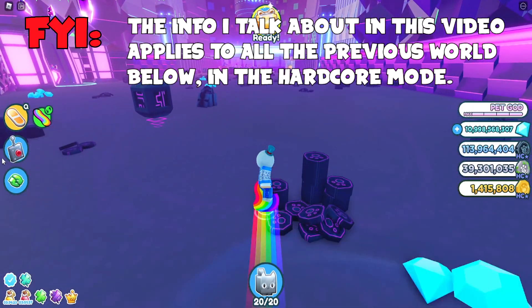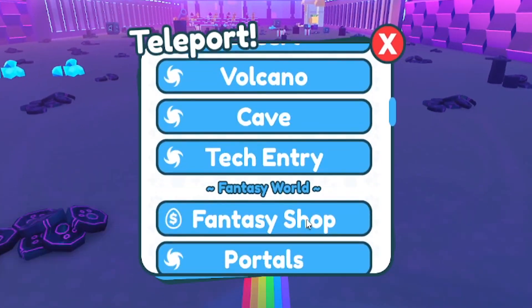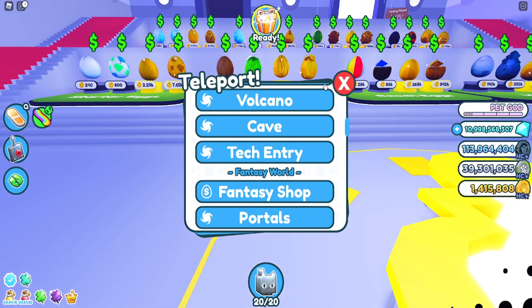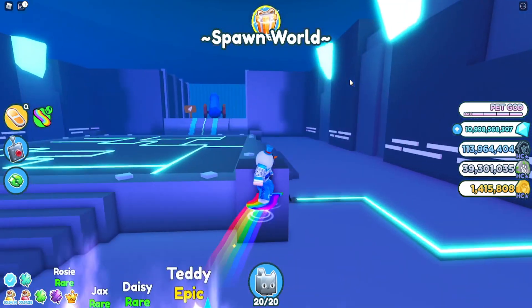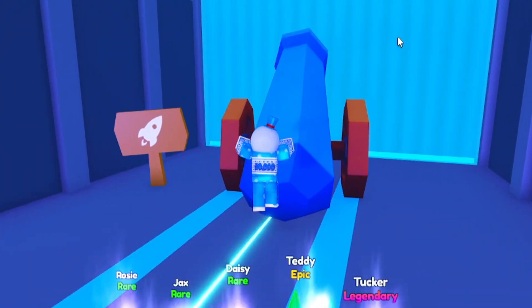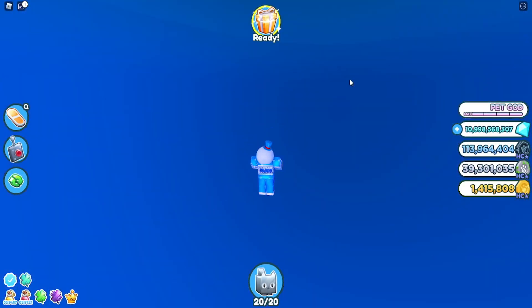To begin, you guys have probably just unlocked the tech world or the tech entry. What you want to do is absolutely ignore the chest and go straight past it to the tech zone — do not worry about that chest because you really won't need it.